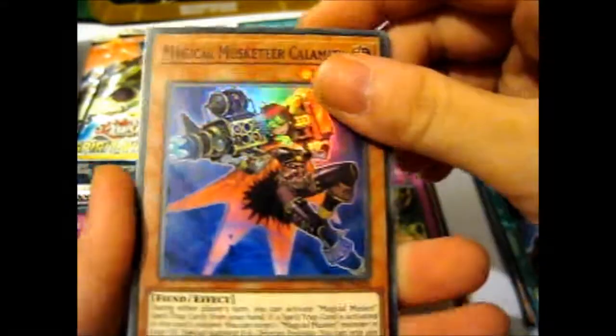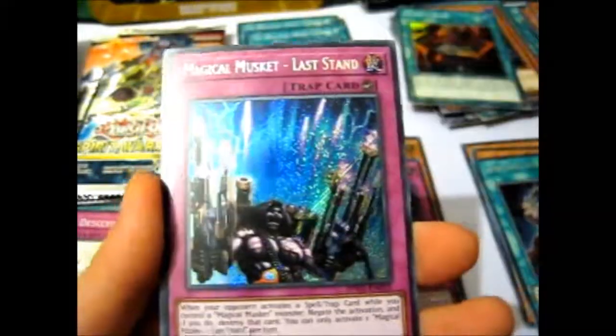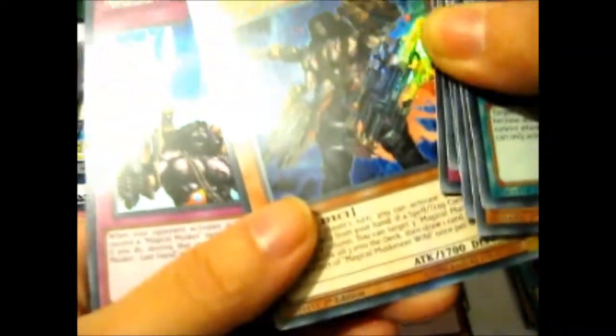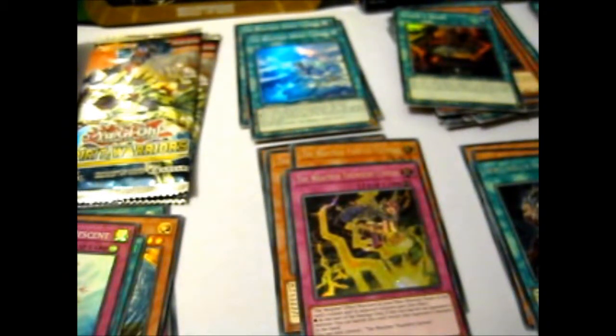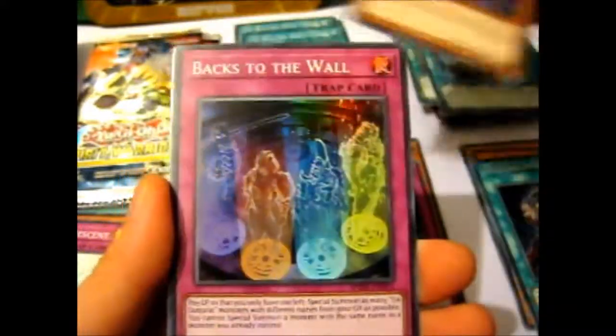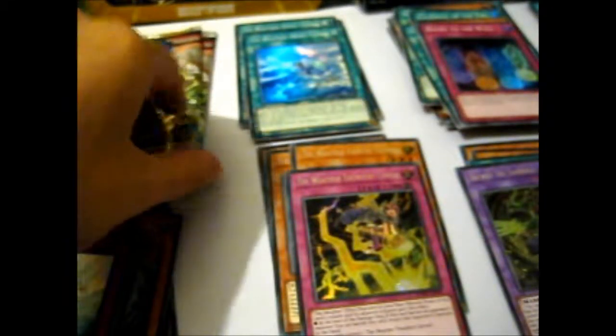This wolf guy again. Magical Musketeer Calamity. Magical Musket Last Stand. That guy is the same one we got before — Wild, I believe. Gateway of the Six. Six Samurai United. Backs to the Wall. And Secret Six Samurai Rehan — cool. And that guy is on the cover.